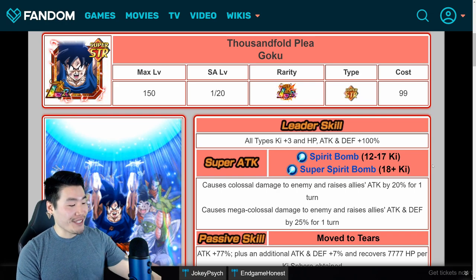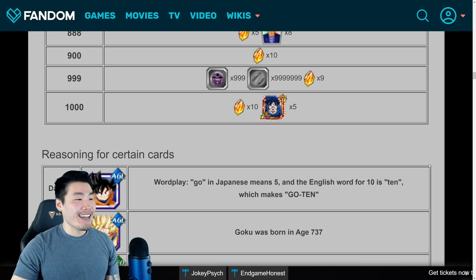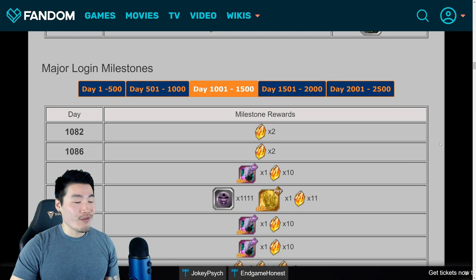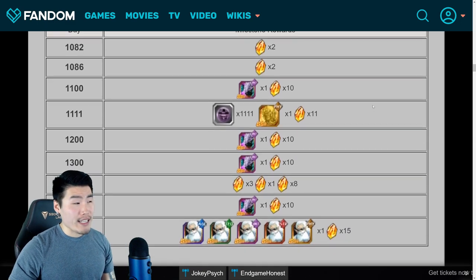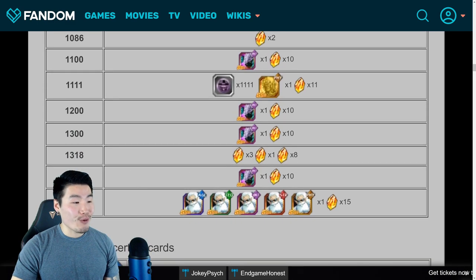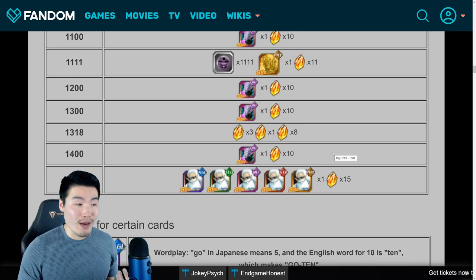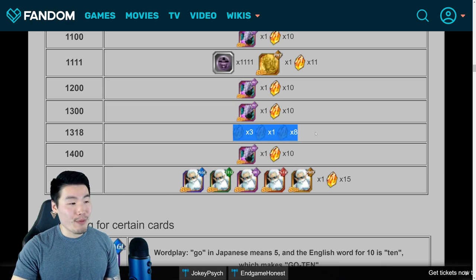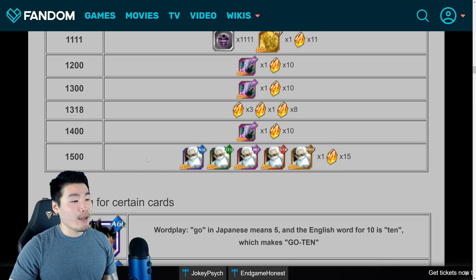So that is the LR Spirit Bomb Goku that you get for free upon 1,000 days — and he's really, really good. That's the biggest login reward you can expect from this game, but there's still some more stuff beyond that. Beyond 1,000 days, there's nothing too crazy — there are still some days where you get a lot of stones, like 1,100 and 1,200. For day 1,318 you get 3, 1, and 8 stones broken up separately — I initially thought that was weird, but March 18th is technically Saiyan Day, so that's 12 stones total for Saiyan Day. And for 1,500 days, we're getting 15 stones and one Grand Kai of each type.